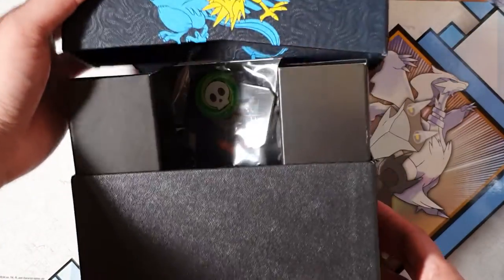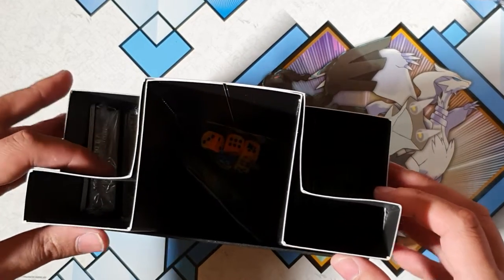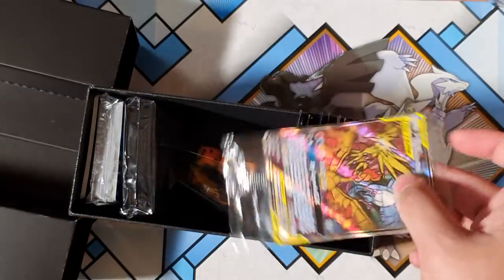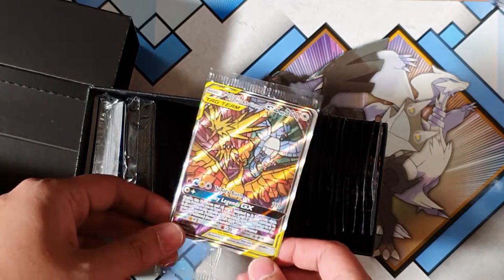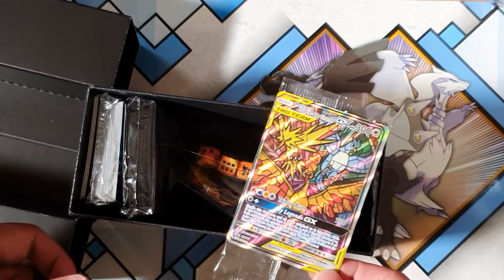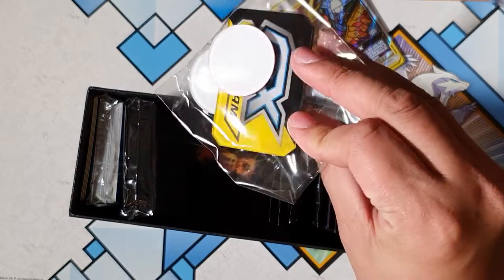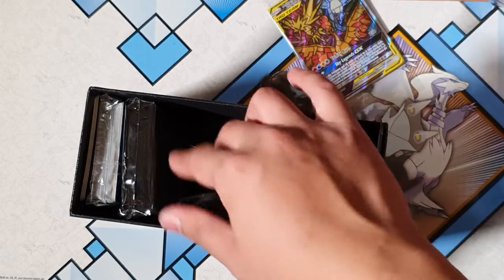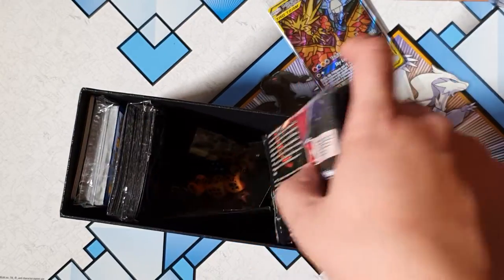Genuinely, I don't like to buy Elite Trainer Boxes. I don't think they're worth it, but because it's Hidden Fates I was like, let's go, Hidden Fates baby. So we've got — oh, I didn't even know you got this — the Porcelain Tag Team Card. I guess it's worth it to get one of these. Put that aside. Just the normal Elite Trainer Box stuff. Got the gold cool cards, the Energies. Let's just go straight into it.